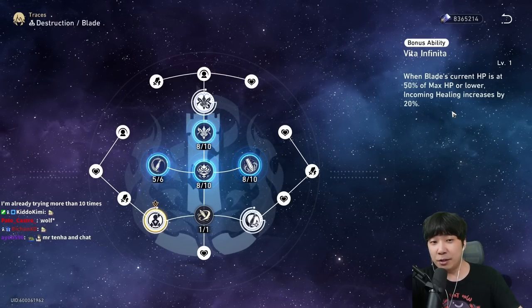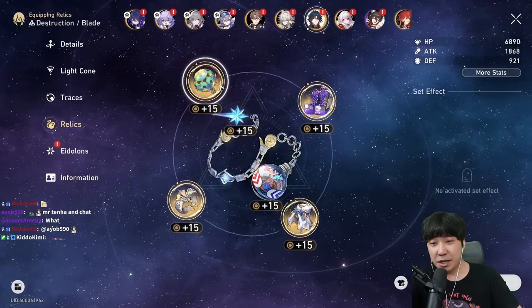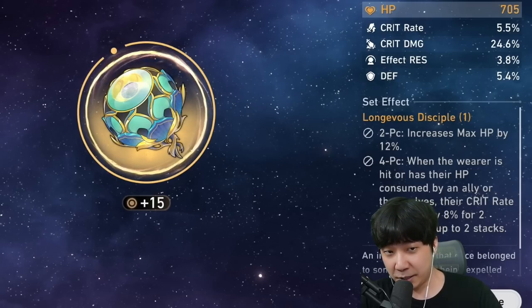When Blade's current HP is at 50% of max HP or lower, incoming healing increases by 20%. That means you need a healer. As you can see I have no set effect whatsoever, but my relics look like this.